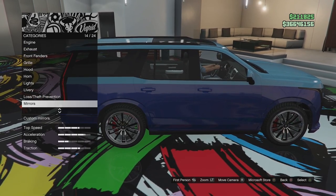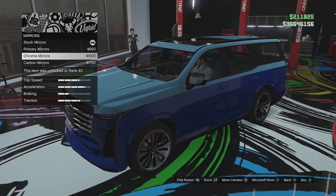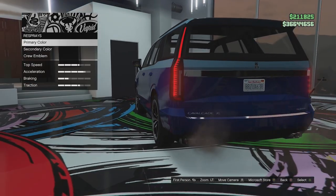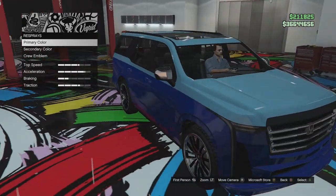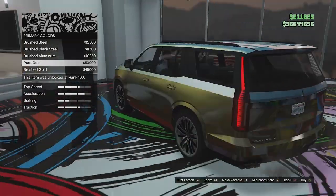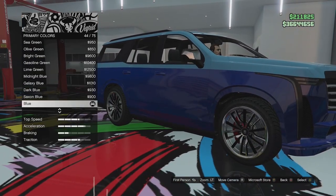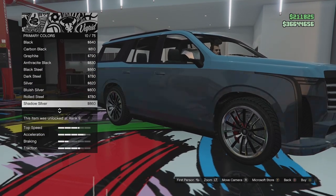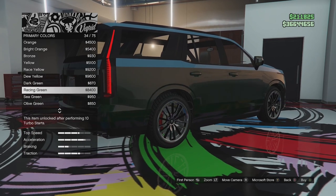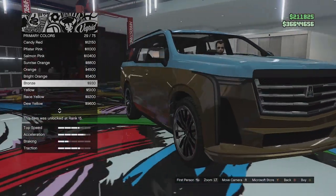Mirror options - we've got stock mirrors, primary, chrome, or carbon. I'll go with chrome since we're trying to make this high-end and classy. We'll leave the plate as is. Respray options - I think we're going to go for gold. Let's have a quick look at what it actually looks like in gold. Oh my god, it looks very interesting - we might not go for the actual gold look. Going into classic colors, looking for gold - bronze is the closest thing and it does look pretty good in that color.